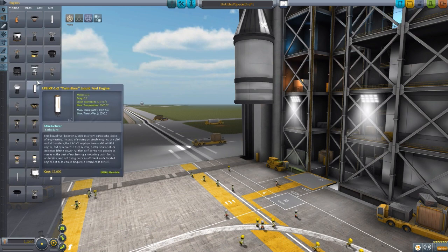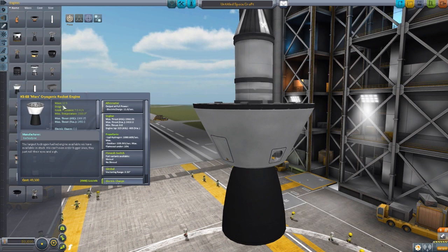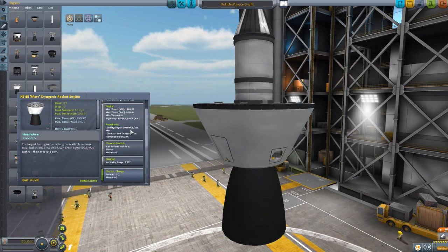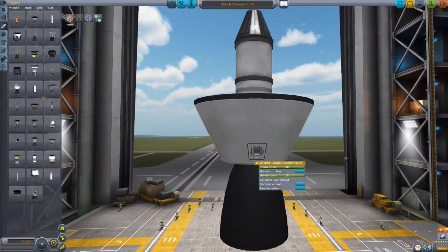Finally, moving to the 3.75 size. We have the KS-68 Mars — look at the thrust on that baby. Nearly 2,000 atmospheric thrust, nearly 2,500 vacuum thrust, 325 ISP in atmosphere and 405 in vacuum. It uses a whopping almost 1,100 liquid hydrogen per second and nearly 110 oxidizer per second. This thing is just insane. You can also change the part — it has a shroud or no shroud option, which not all engines have. I like that little addition — gives you a nice choice in how you want your ship design to look.